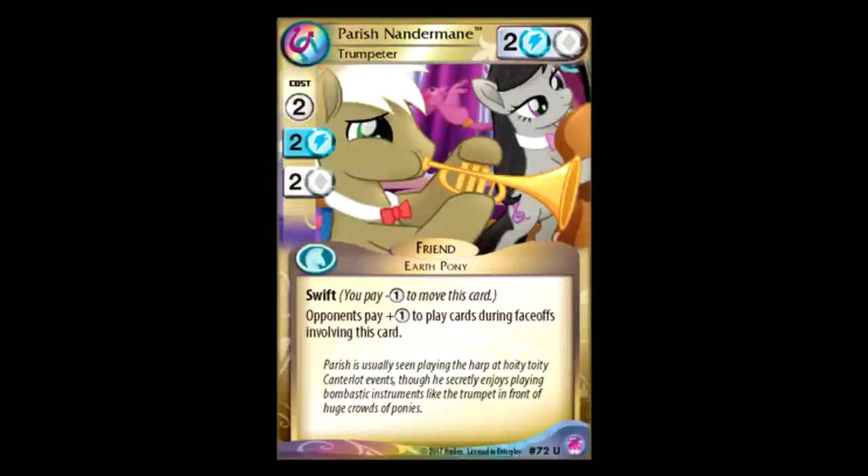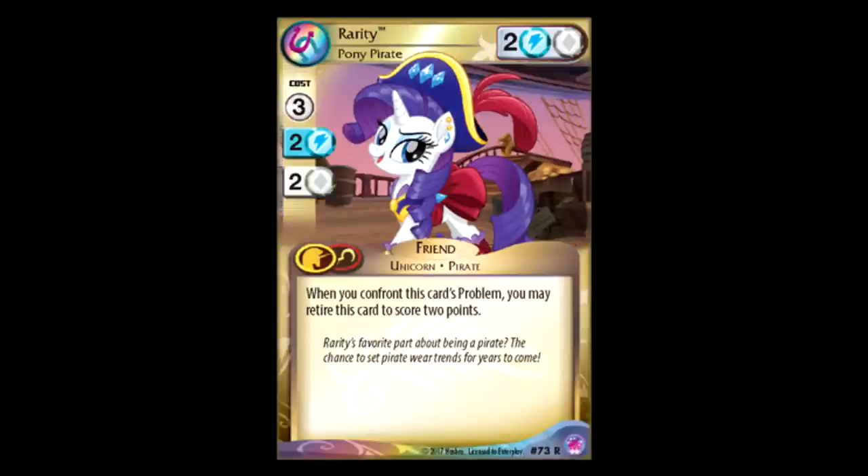Parish Nandermere: two for two, blue-white, Swift. Opponents pay plus one to play cards during face-offs involving this card. What a specific effect — so plus one on belly flops, plus one on yeahs, plus one on Critter Cavalry, plus one on whatever purple has up its sleeve. It's very specific, but if you're fighting something that specifically goes along that theme, it's an okay card for it.